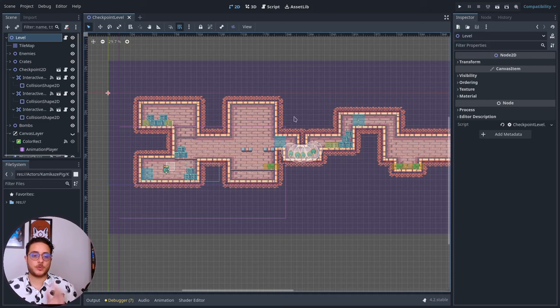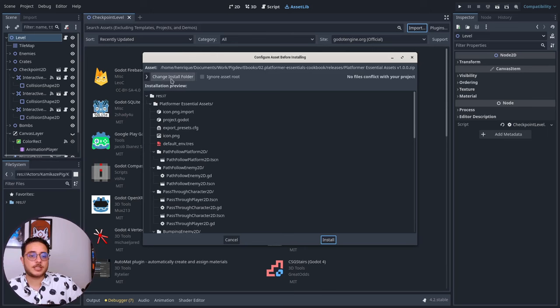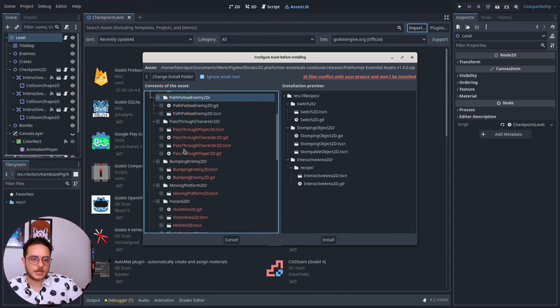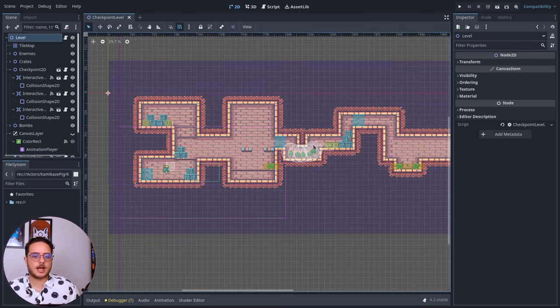Here I have our project, which I already set up a checkpoint level in so we can see how this recipe works. But before we dive into the recipe, I want to show you the new and improved asset importing workflow. They made a very good quality-of-life improvement here. If you go to Asset Library, Import, and choose the Platform Essential assets, you can now change the install folder — I'll choose the recipes folder here. You can tell it to ignore the assets route, and you can select the folder and hit the Install button to install the recipes into your project. So back to the project, let's see how this recipe actually works.